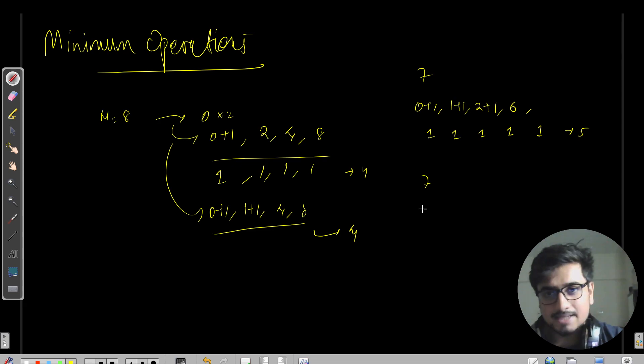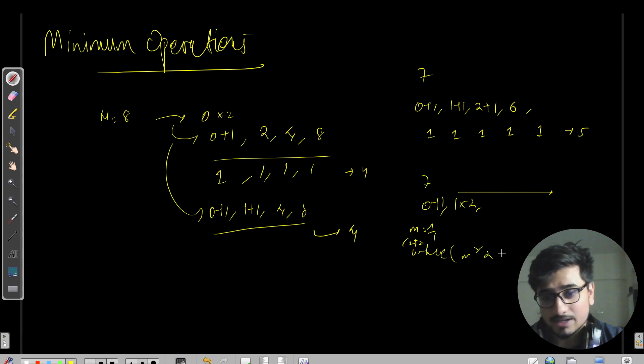I was thinking to write a while loop: let m=1 and count=1. Then while m×2 <= N, do m = m×2 and count++. This keeps doubling until we can't go further.